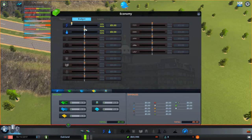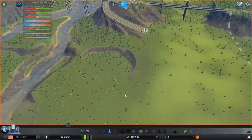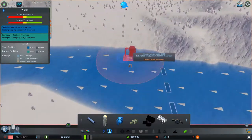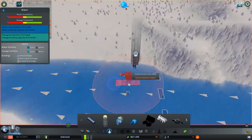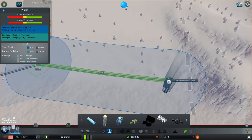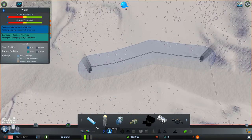First thing I'm going to do is set this budget really low, because we're not going to have a big city at the start. I already know how I want my city to be set up. For water supply, you generally want to put it upstream, and you want your wastewater to be downstream. Then we just got to connect it, and it's going to need power.